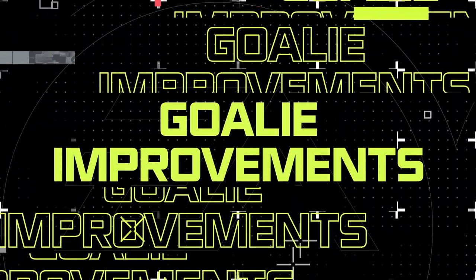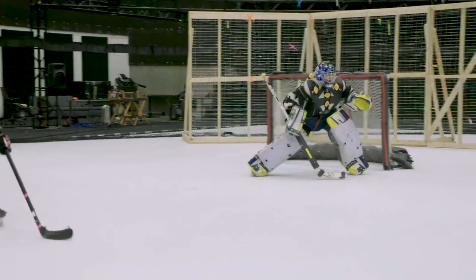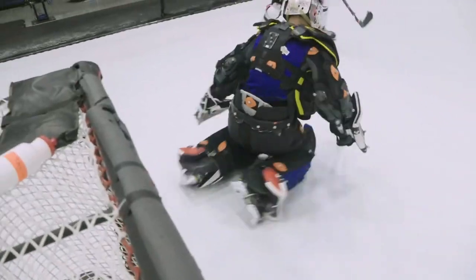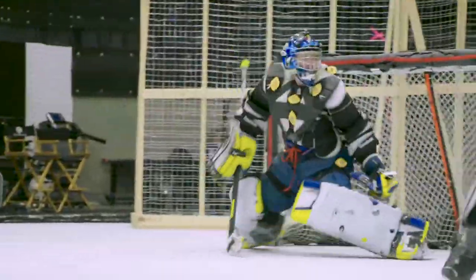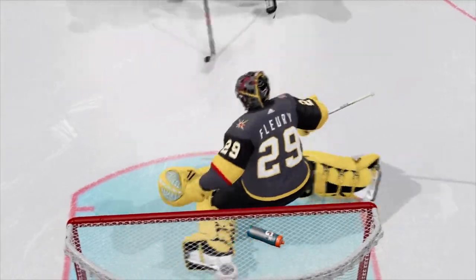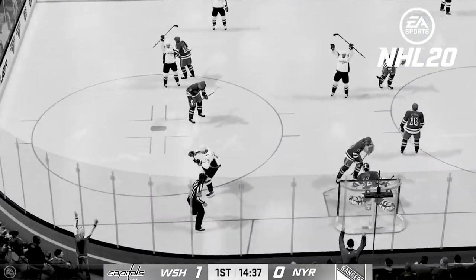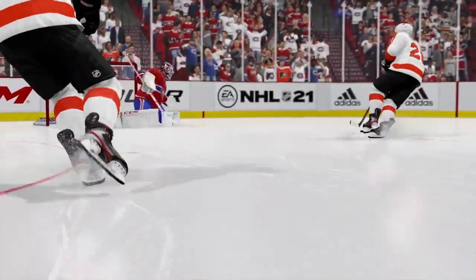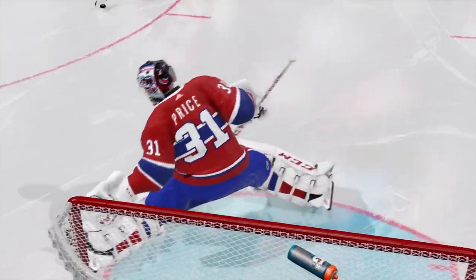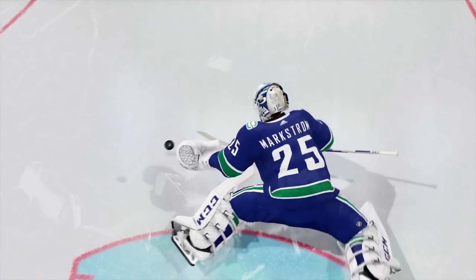We can't talk about trusting your teammates without covering the last line of defense — the goalies. In NHL 21, goalie locomotion is now separated into both upper and lower body, working seamlessly together to give the goalie incredible control and responsiveness in all situations when trying to move and track the puck at the same time. In NHL 20, if you committed one way, it was difficult to react in time to counter that momentum and make a save in the other direction. In NHL 21, our new tech allows for never-say-die moments where if you've committed one way and you react quickly enough, you can still reach back against your goalie's momentum and make that dramatic last-minute save that every goalie dreams about.